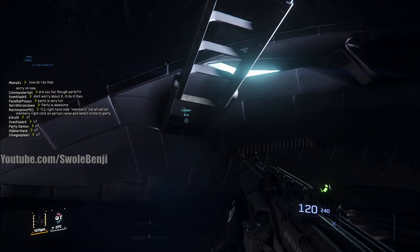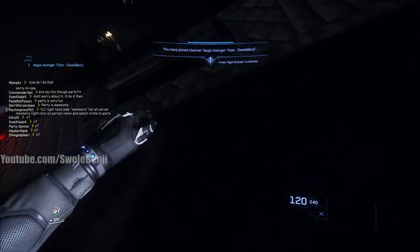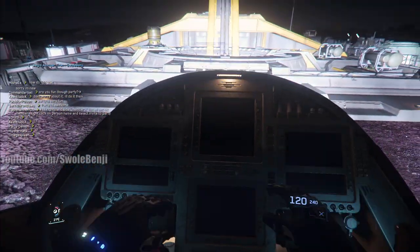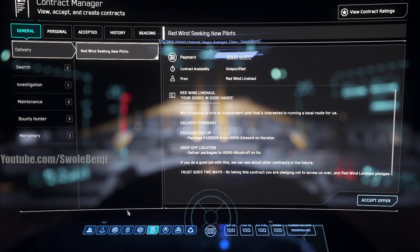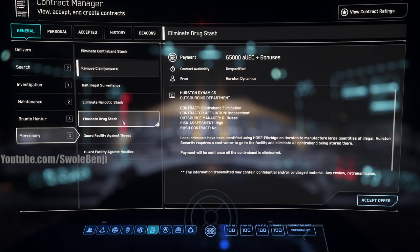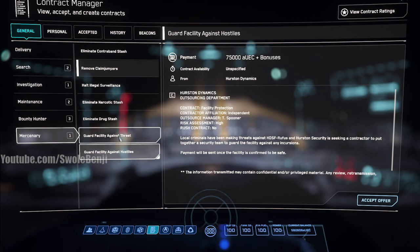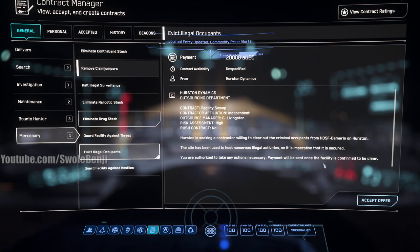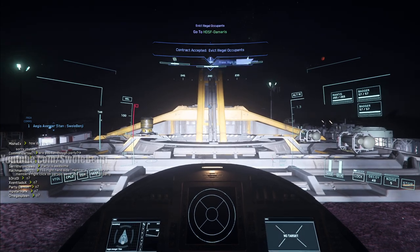You can also just chill in your ship and AFK until the quests show up. Just to make things interesting - the drug stash and narcotic stash missions take way too long, you have to smash hundreds of boxes. But these 'guard against hostiles' - wait, it changed to 'elite evict illegal occupants.' Lucky us - we're already in the ship, ready to go.